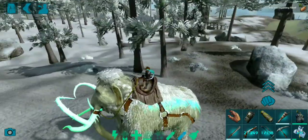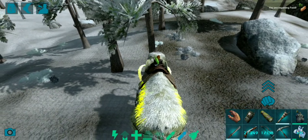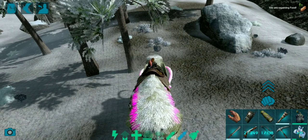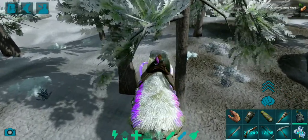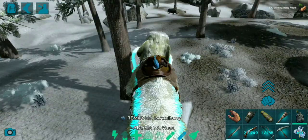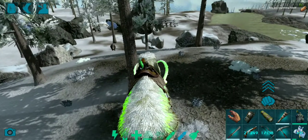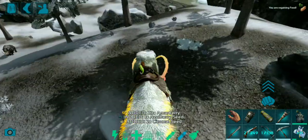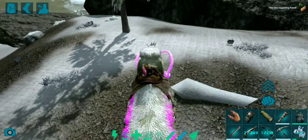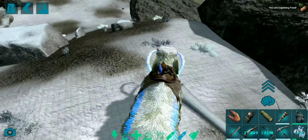There is another attack this guy's got, which happens when I just swipe down on the left side of the screen. It is a kind of secondary attack — it deals a big knockback and the damage output isn't much different. However, with that attack it collects less wood and more thatch: 14 thatch and 70 wood. When I do the normal attack it's 20 thatch and 84 wood, so the normal attack is better apparently.